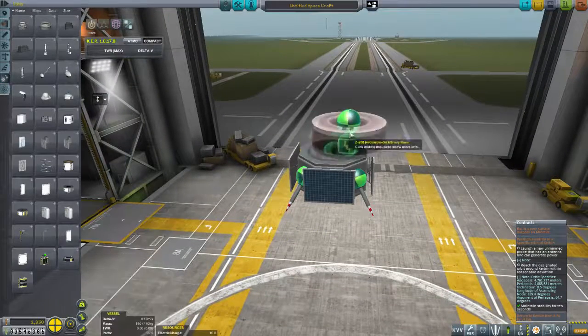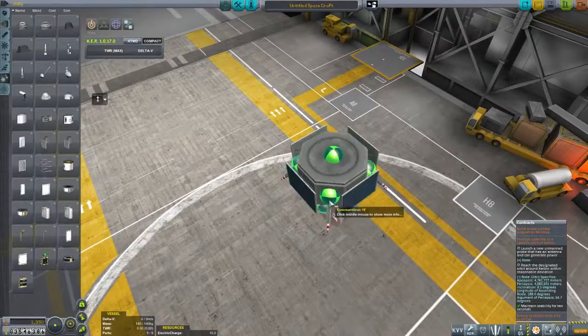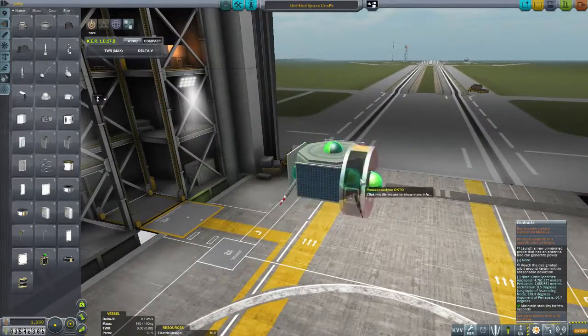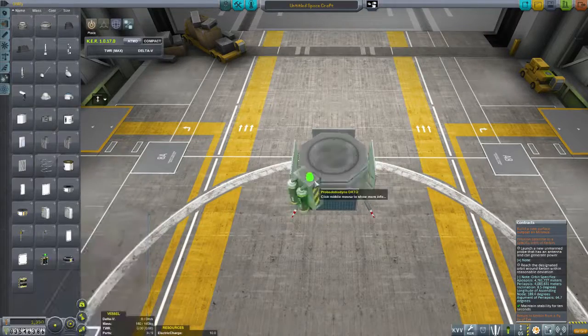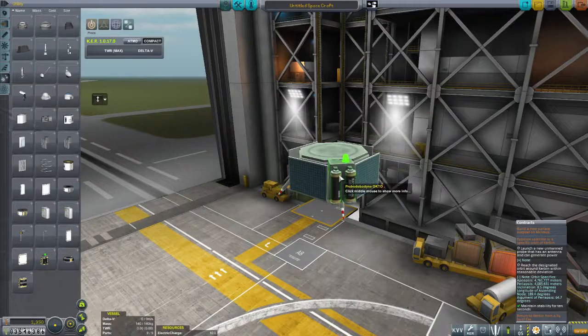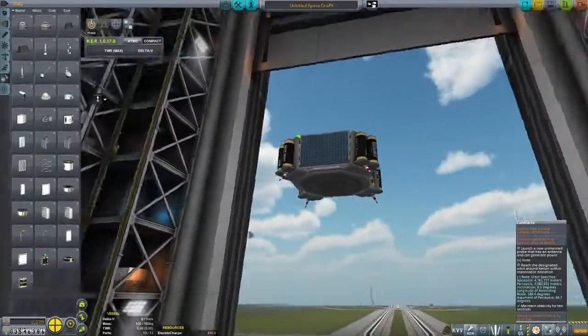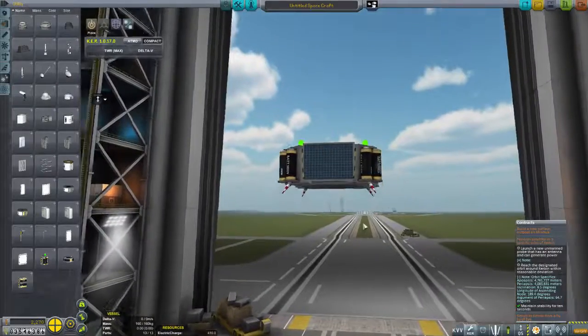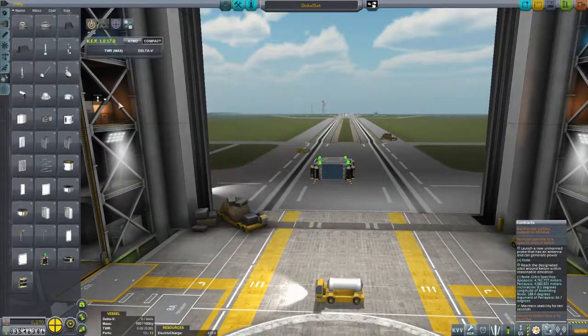You'll notice that my craft get really funky and I'll do like part clipping and all kinds of goodness. Whenever I'm designing something, I just try a bunch of stuff out and see what looks good. There's no rhyme or reason to it — just see what works. So this is the Dinklesat. I like naming them after the contracts because it takes all the hard work out of it.